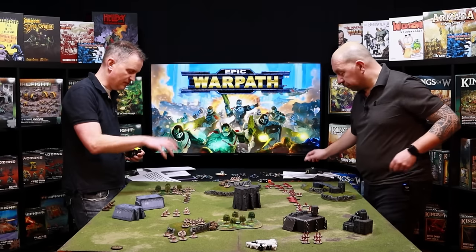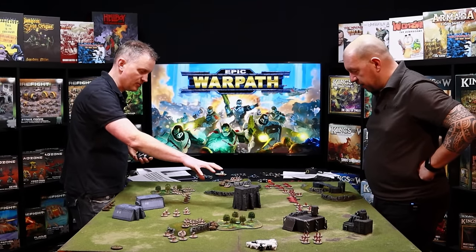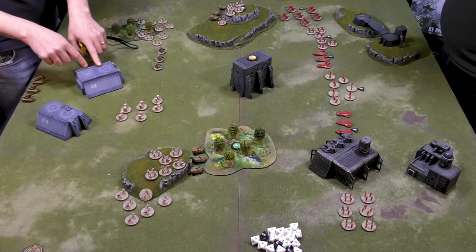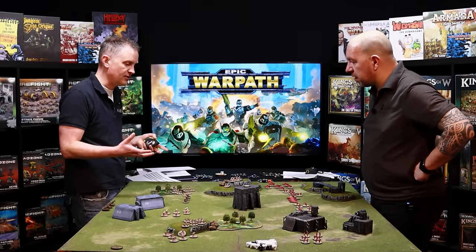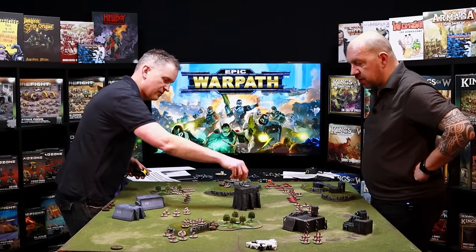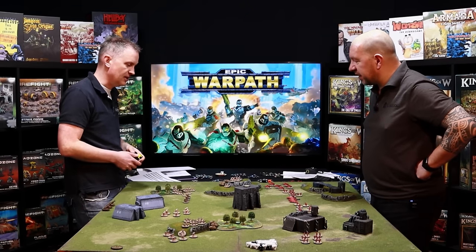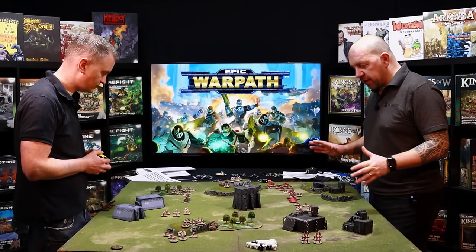A note on buildings: infantry, heavy infantry, and even walkers can go inside — imagine them smashing through the stairwells. When a unit occupies a building, every building has a capacity of roughly three bases per two-inch square. A building this size has capacity six, though only one unit can occupy a building at a time. Units in buildings always count as in cover for shooting and always get plus-one armor. Assaulting a building means attackers are always hindered. If an objective is on it and contested, the occupying unit doubles its unit strength — the tiebreaker when claiming objectives. You also get the height of the building for shooting purposes.